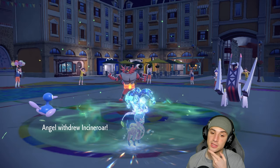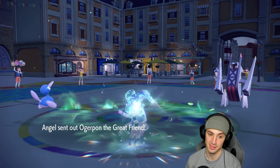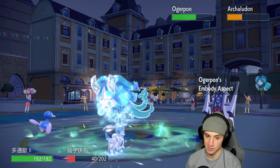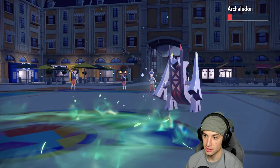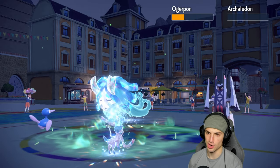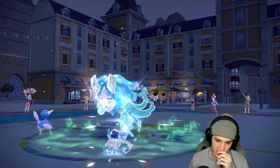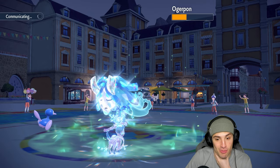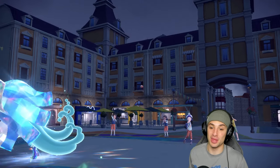They probably have a Salt Vest on Archaludon so no protecting. Ogrepon comes out, Body Aspect gets another Special Defense boost. Ice Beam flies — Download Duck hits hard! And Hyper Voice finishes off Archaludon! Now Incineroar is forced to Intimidate two special attackers. Sylveon is playing wonderful. Grassy Terrain ends next turn and Trick Room ends next turn — those are okay for us.